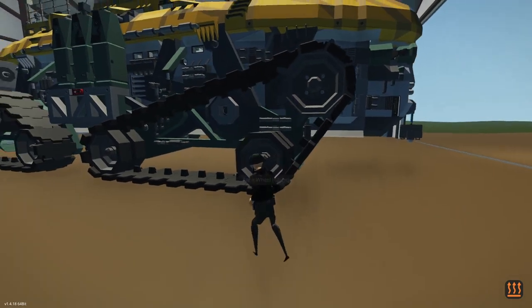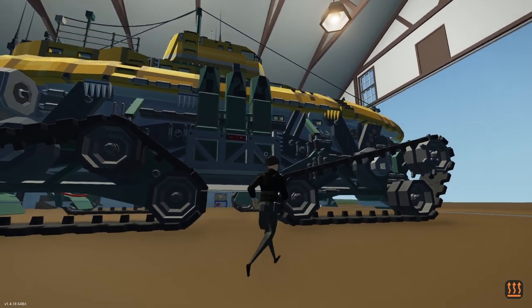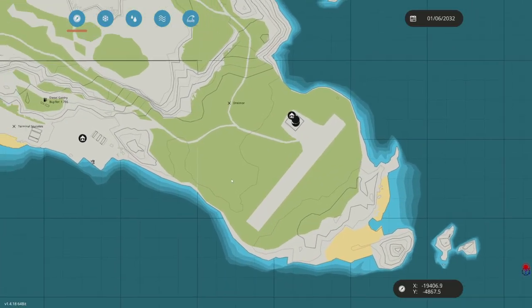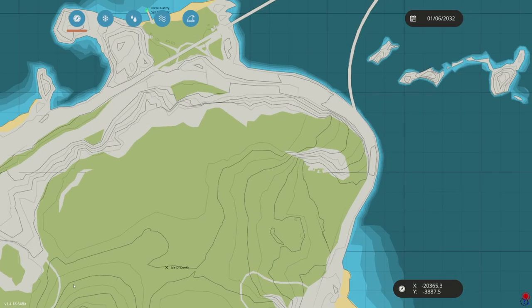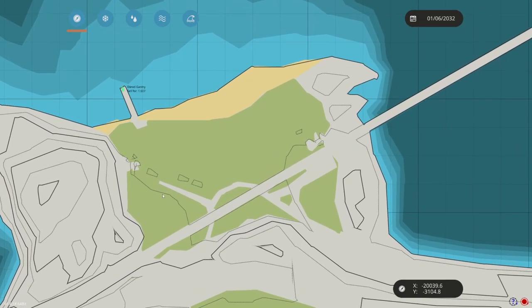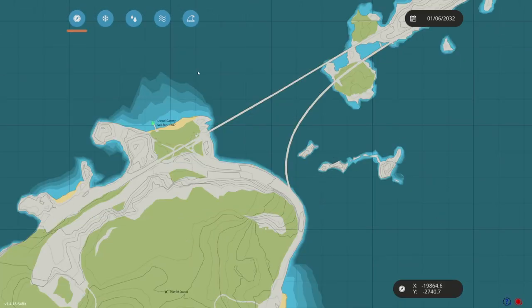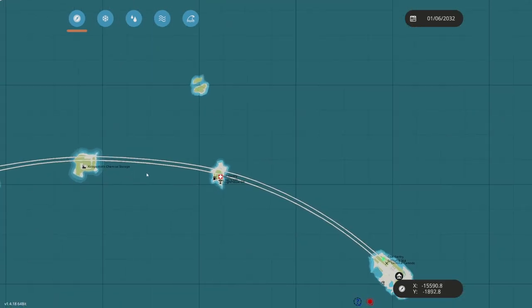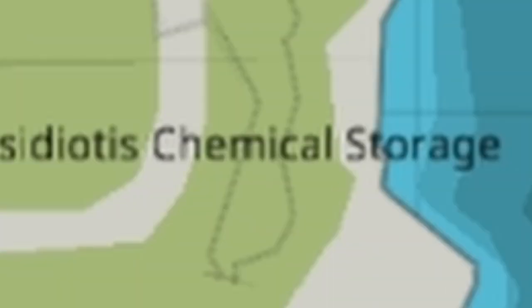Hey guys, what's up? Welcome back to another video. Today we are going to be checking out this massive amphibious vehicle. We're going to be starting here, driving up along this road all the way to this fishing village, and then picking up four passengers and their cargo, then dropping into the ocean. Because this thing is amphibious, we're going to be taking them to Calopsidiotis Chemical Storage.